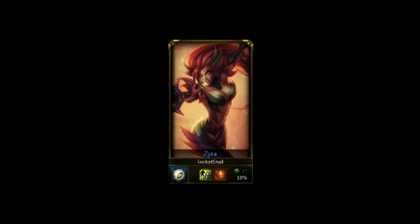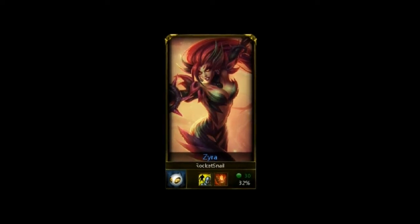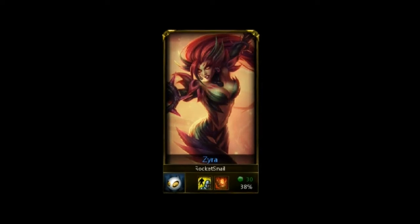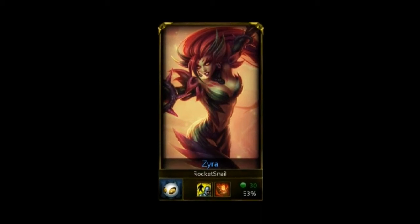What's up everybody? This is Rocket Snail and welcome back. This is the third episode of the Handbook and today we take a look at Zyra. Zyra is a really cool and innovative AP-based champion whose skill set isn't like any other, and having such unique abilities on a champion usually means there's a high skill ceiling when learning that character. So I hope you pick up some useful info about her and without further ado, let's get started.